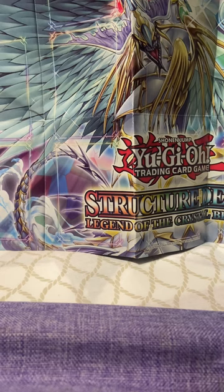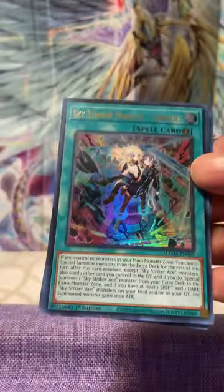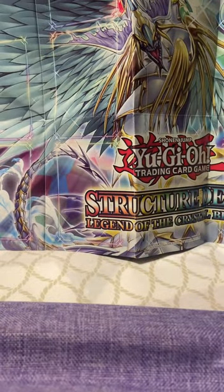Evenly Matched — amazing card, that's a good pull. This is a good pool. We got Star Striker Mobilize, Non-Fusion Area, Secret Village of the Spellcasters, and Sword Soul Sacred Summit. Got one more pack.